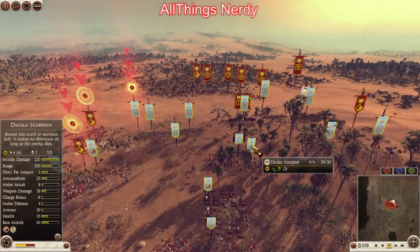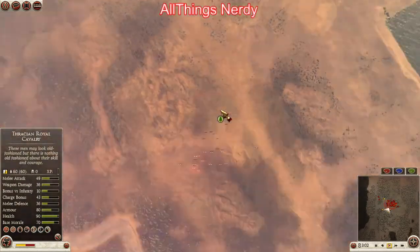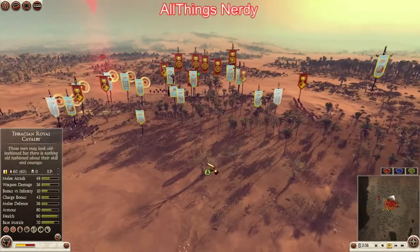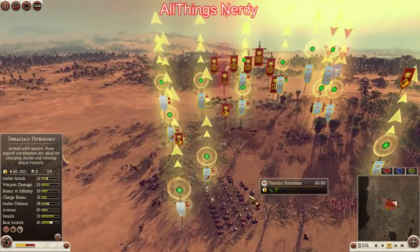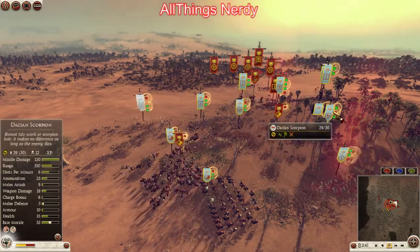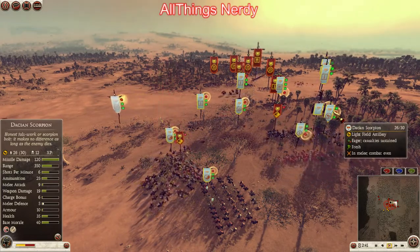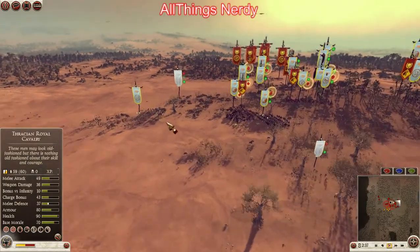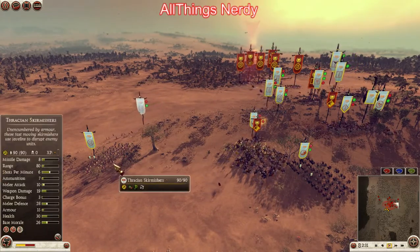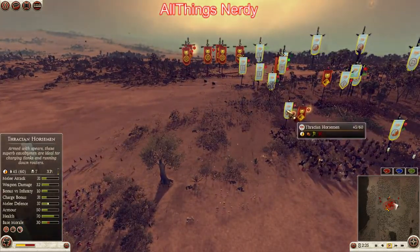I brought my cavalry out — Thracian cav taking some shots, acting as a distraction unit — and his elephants are starting to move forward. My scorpion has finally started firing; we're up to seven kills, which is a big waste of money. He's starting to get me in a surrounding position. His horsemen knock down the scorpion for only 12 kills — horrible waste of money. I've turned on flaming arrows for the elephants. He's down to 30 men, I'm down to 30.